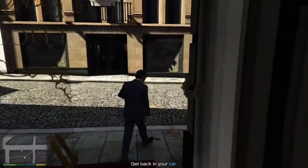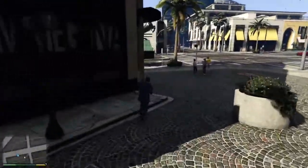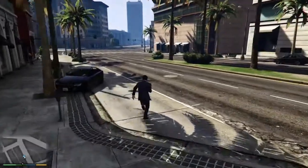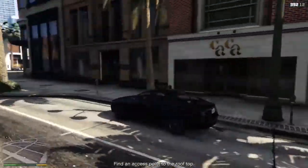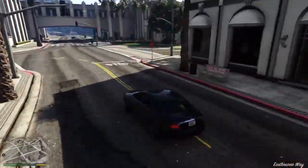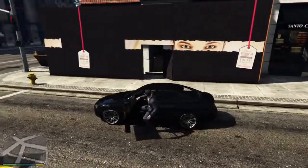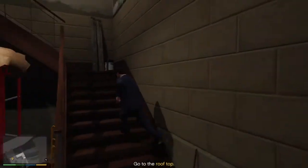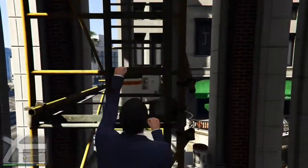Lester says he needs to get eyes on the roof of the building to see where the ventilation comes out. I remember doing the ventilation part in this mission. It's just around here I think. There's some construction nearby — if they're gutting the place, Michael might be able to get to the roof. If you get close to it the waypoint will come up.